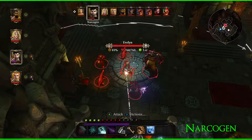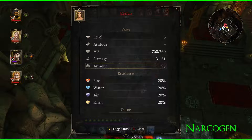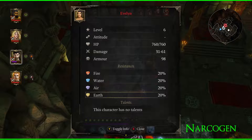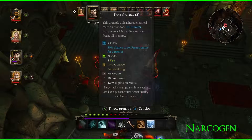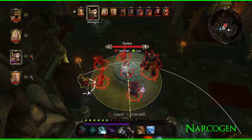We should also check Evelyn. Evelyn has no particular resistances — 20% resistance to everything — so she's basically just anything we can use. All right, I'm gonna see if I can throw one of these frost grenades and get everybody.